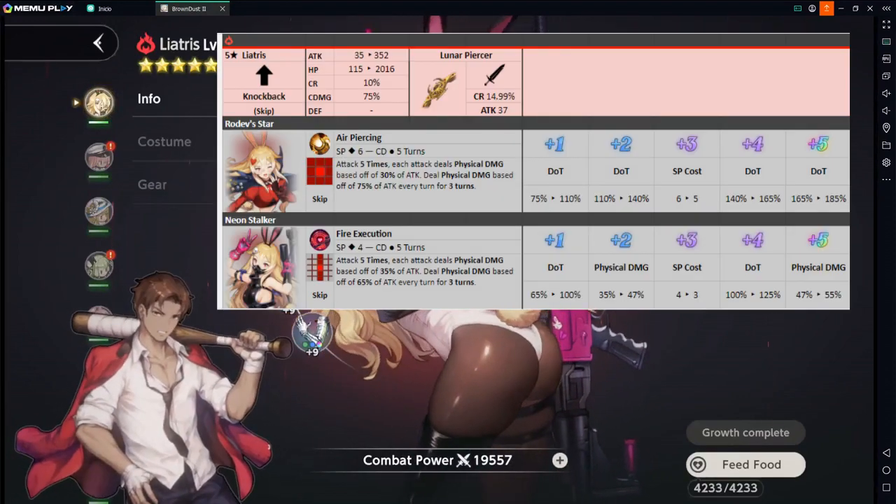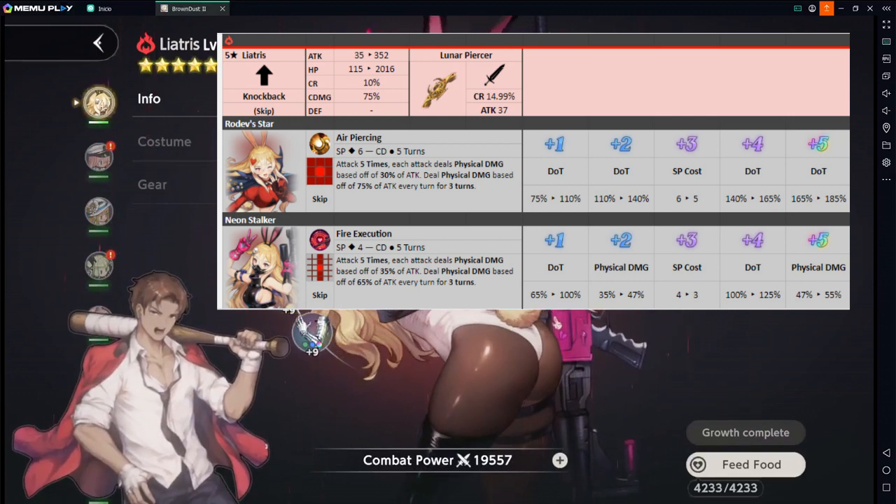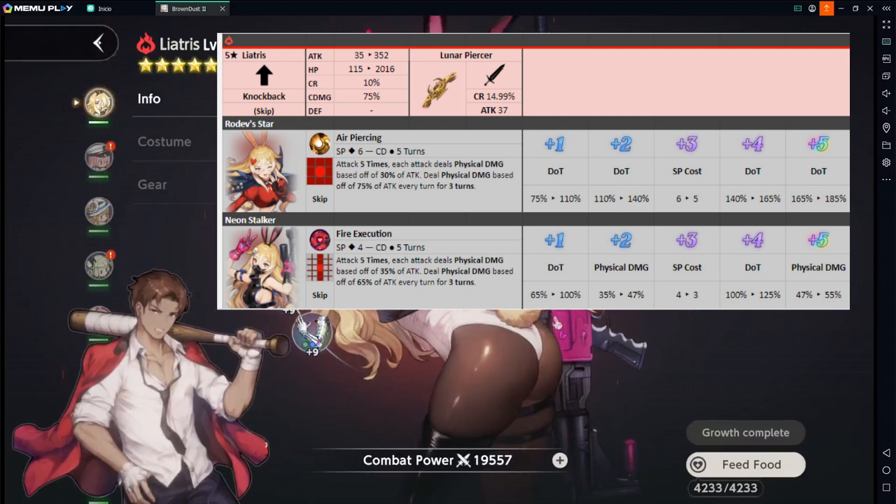When it comes to the statistics for this character, Liatris has a pretty decent amount of attack — I think it's like the average amount of attack that all characters have, which is 35 at base, and 352 at level 100. For her HP, it's just the same as any other attacker or DPS in the game. They are very, very squishy.